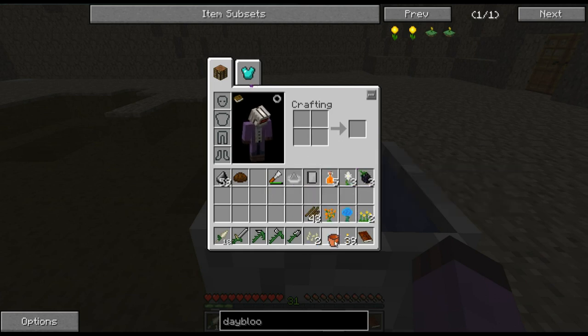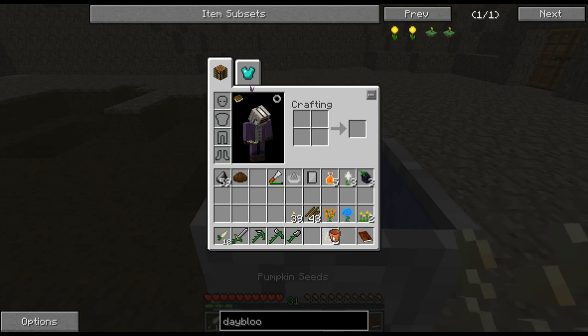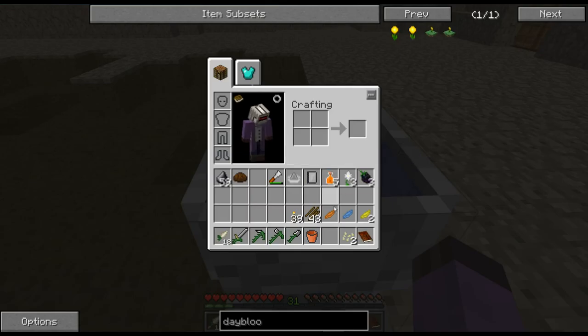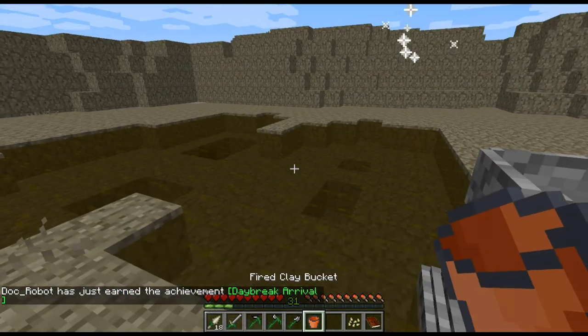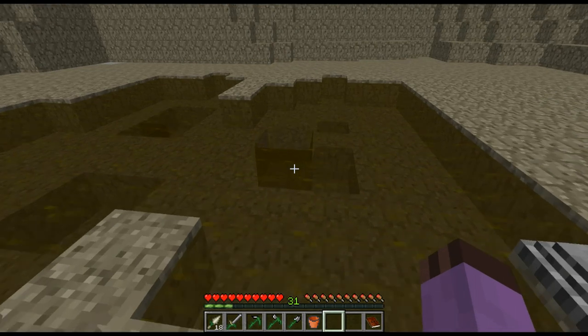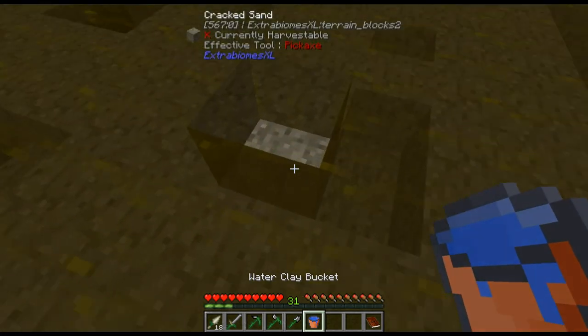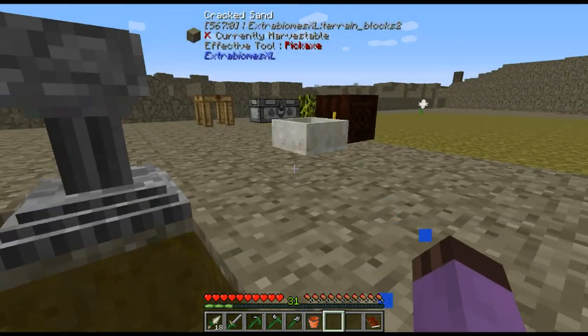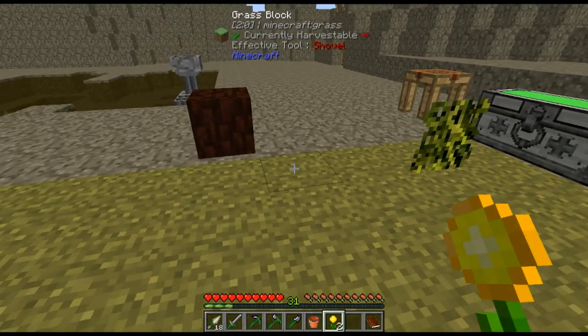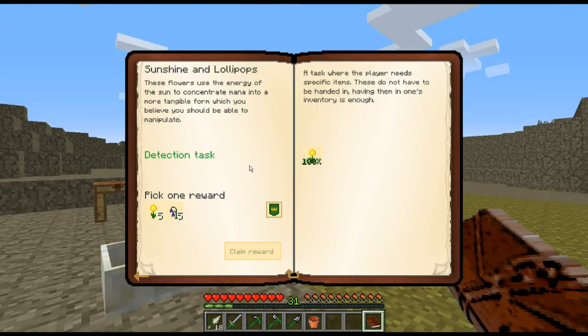The fast way to make Botania stuff is first you need to actually make the petals, then put those in the right order, make the first one, get the Chivo, and then right-click with an empty hand. That is how you quickly make tons of flowers if you're making more than just two. We get a quest reward — more Dayblooms, excellent.